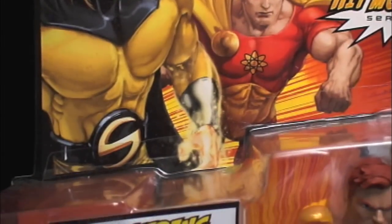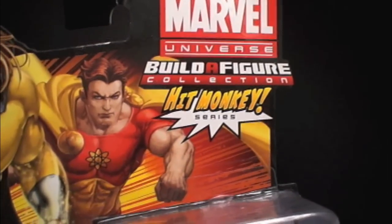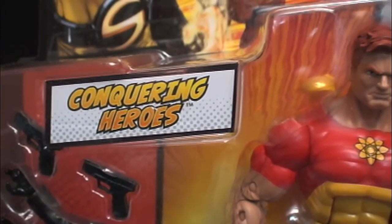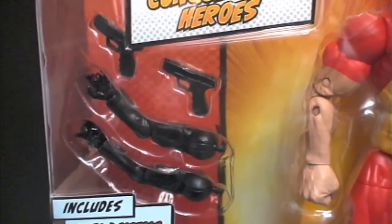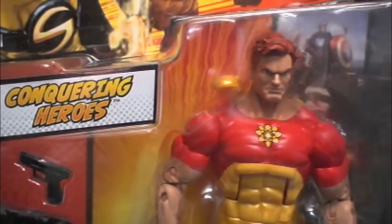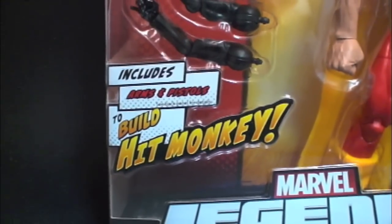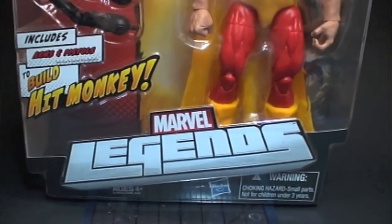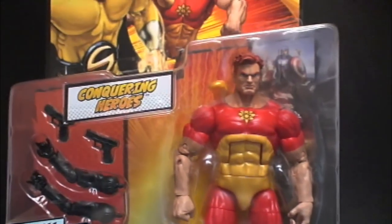Clayton Crane artwork. I love this artwork so much more than Ed McGinnis — just my preference. Here is Hyperion, Conquering Heroes, because there's going to be a running change which is Sentry. Comes with two arms and two pistols for Hit Monkey. Here's Hyperion in the packaging. Packaging is similar to what we've been getting from the beginning of Wave 1 — hasn't changed. Just the artist for the cover has changed, which is pretty cool.